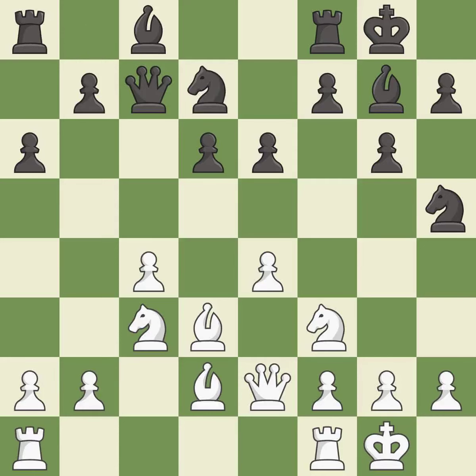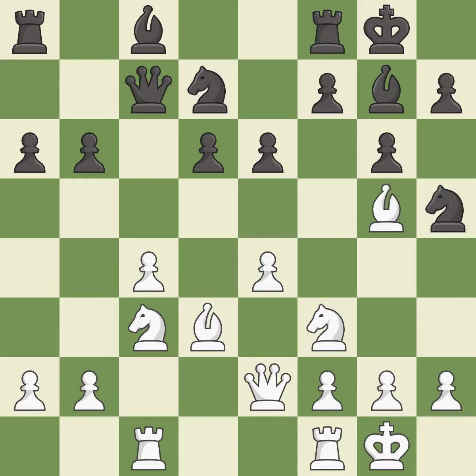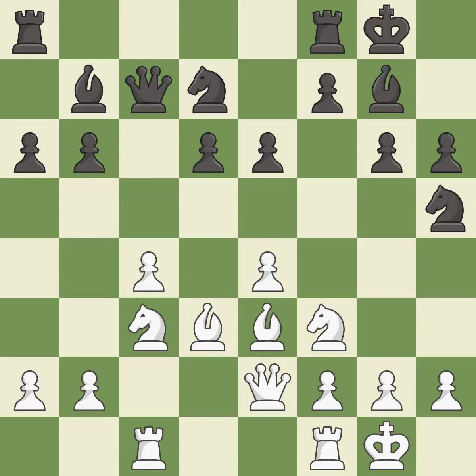This moves the bishop to safety — it is best. This develops a knight off its starting square, getting it into the action — it is excellent. This activates a rook by developing it off of its starting square — it is excellent. This is the strongest option — it is best. A solid choice — it is excellent. The opposing bishop is kicked by a pawn and must now move or be captured — it is best. This moves the bishop to safety — it is excellent. This connects the rooks, which helps them coordinate together in the future — it is best.